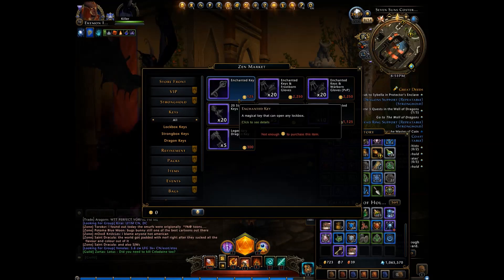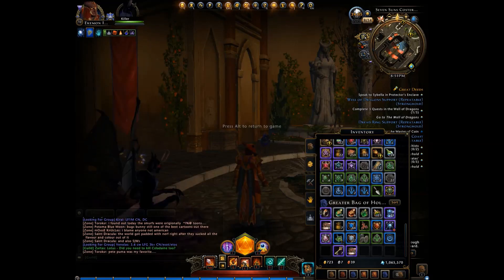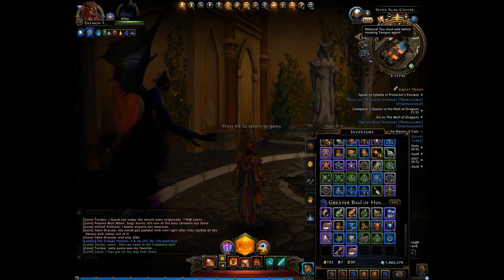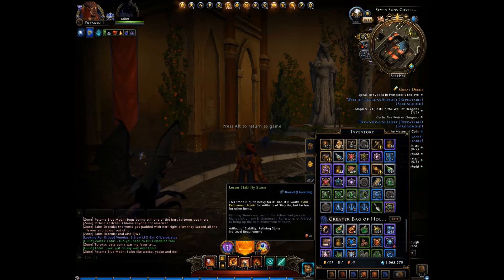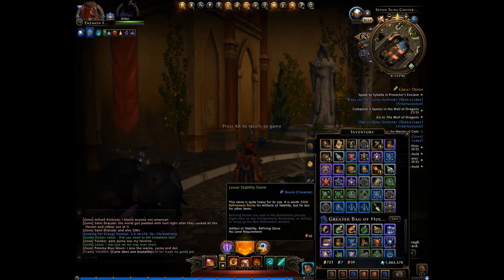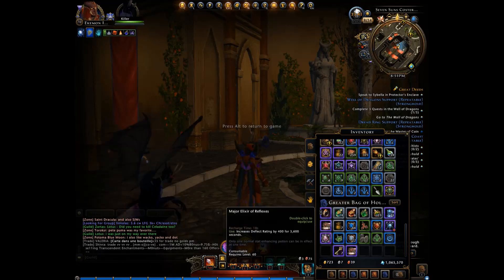I also normally wait until I get a coupon before buying a stack of keys. If you do your invokes and open those little bags, you get an opportunity to get coupons randomly. You can get 15% off any item, or 40% off for one key fairly frequently. So it's best to wait until you get those — it makes it well worthwhile.